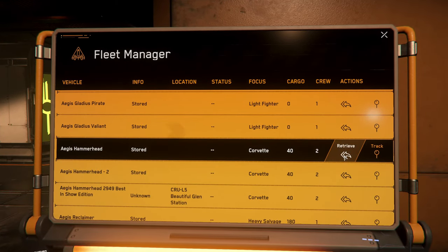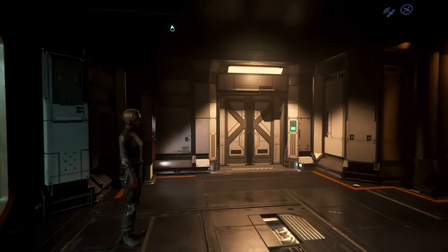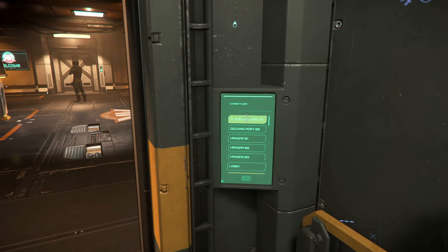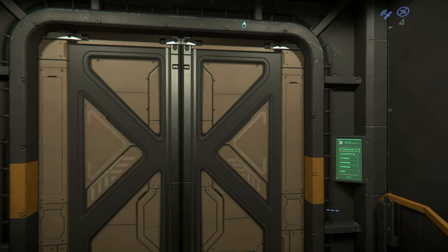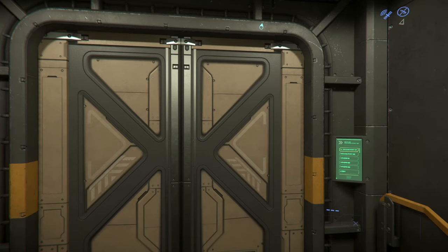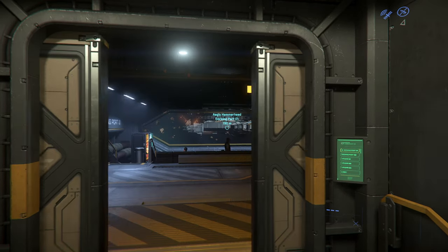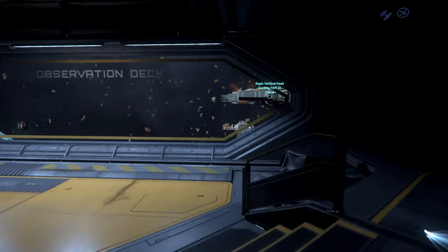Let's try this again. Docking port 01. We have docking port 01 and docking port 02. It seems that people found a way to crash the servers on the PTU and they are doing it over and over again. Sometimes I really wonder — what's the point? Don't you have anything better to do than coming onto the PTU servers and crashing servers intentionally?